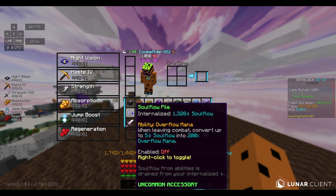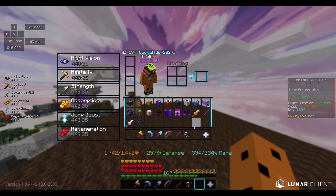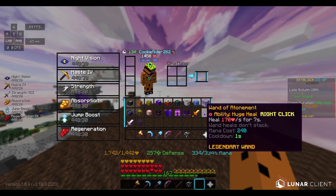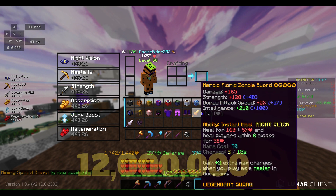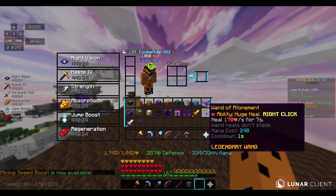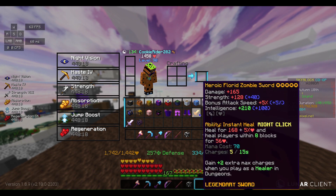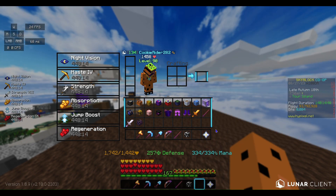You're also going to need some Soul Flow — I have 1,300 Soul Flow. Buy some from the Bazaar, it's not expensive at all. For the healing items, we have the Zombie Florid Sword and the Wand of Atonement. In total this is going to cost around 12 million coins. Ultimate Wise 5 on your Wand of Atonement is optional but you can do it if you want.